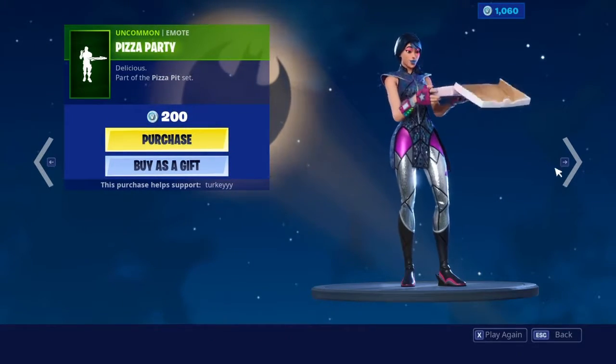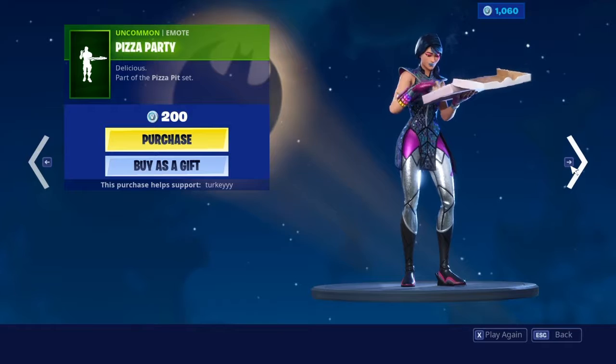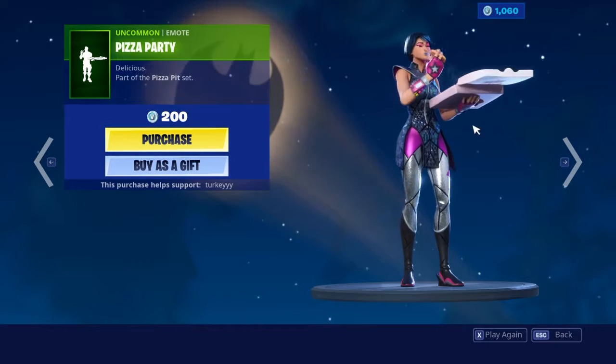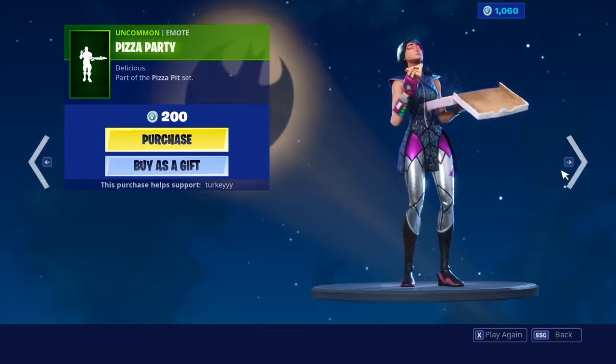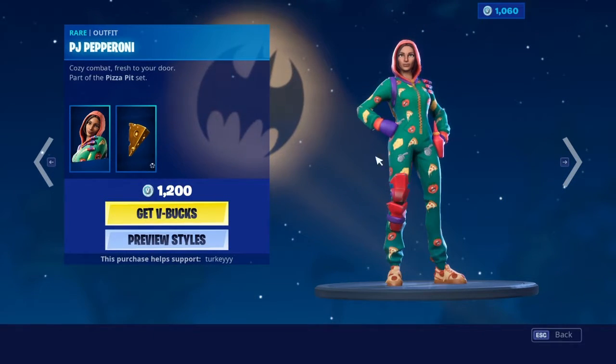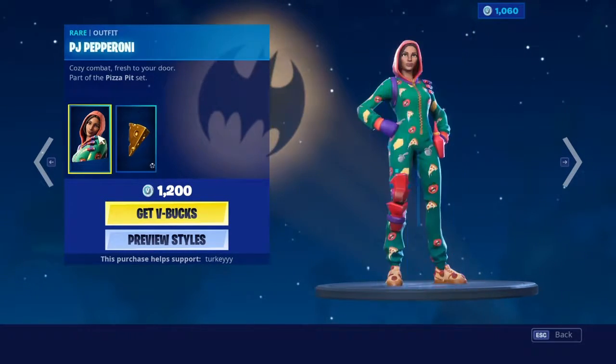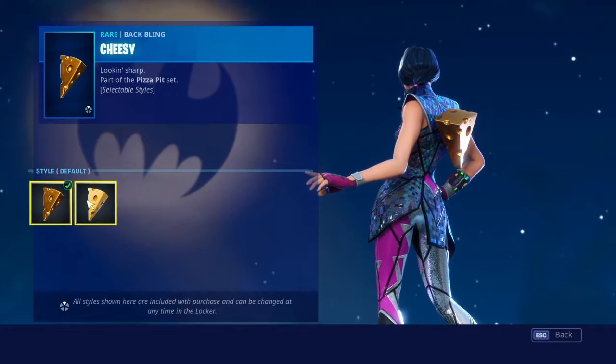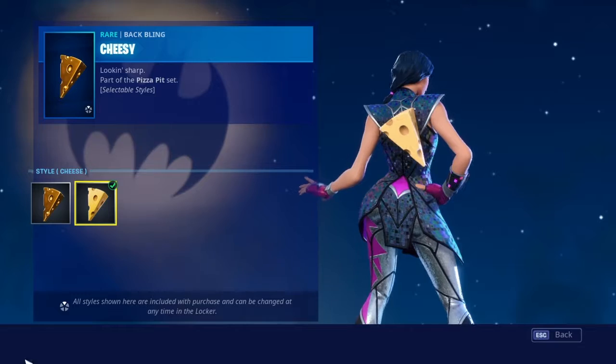We have the Pizza Party emote, which I don't like — it just bites onto the pizza and doesn't do anything after that. We have PJ Pepperoni with a terrible back bling called Cheesy, just because of its first style. If it didn't have the first style it would have been better, but this is the second style.